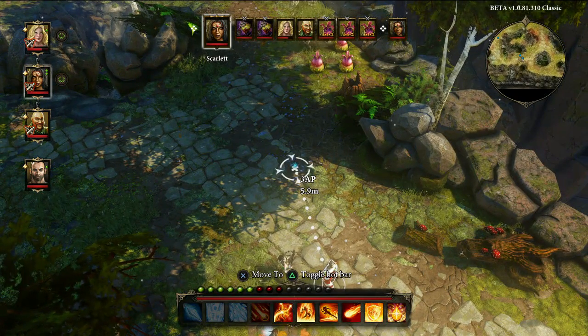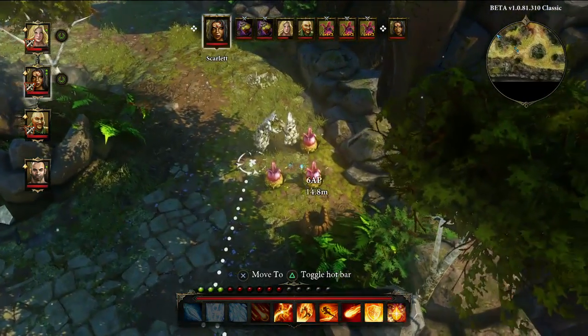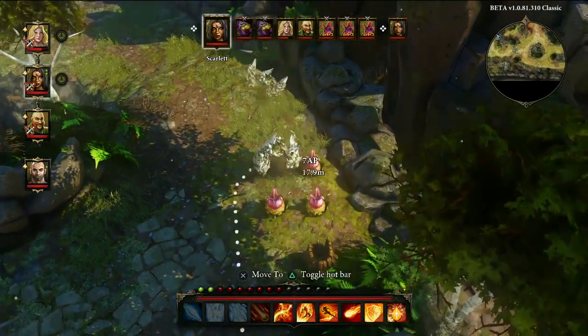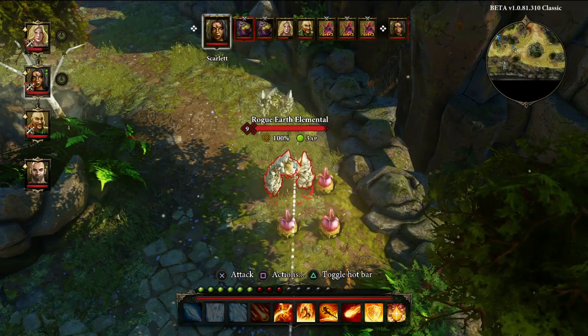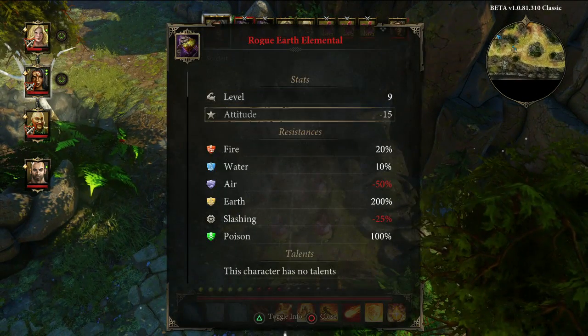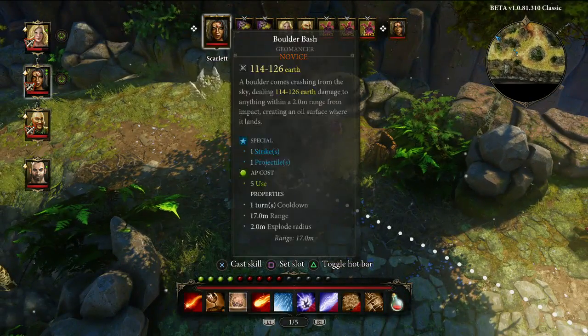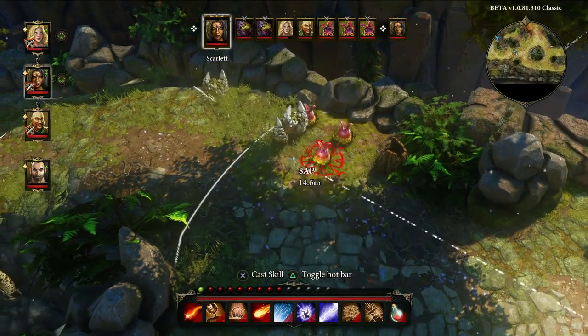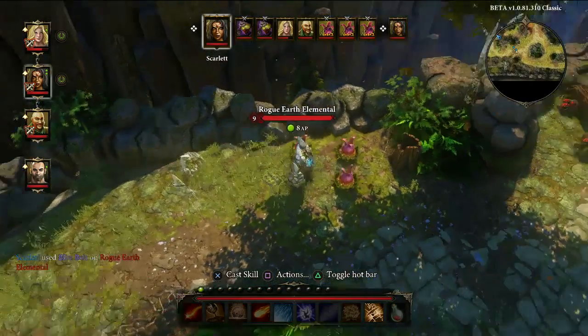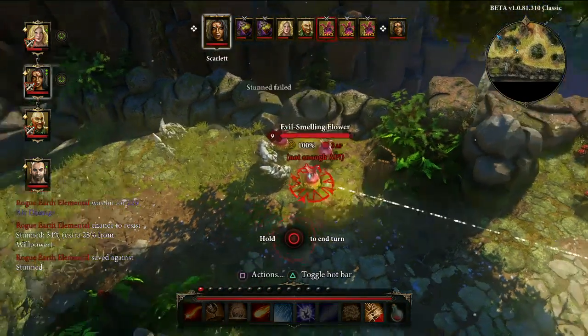So I've entered combat here — it's turn-based. I'm Scarlet, my fire mage is first in line. We have a bunch of elemental flowers — evil smelling flowers — and then a bunch of earth elementals. If I examine what their stats are, I can see they have a vulnerability to air. So I happen to have my lightning spell with me, I'm going to cast that one. It's just in range. My stun failed unfortunately, but it did indeed do a lot of damage.